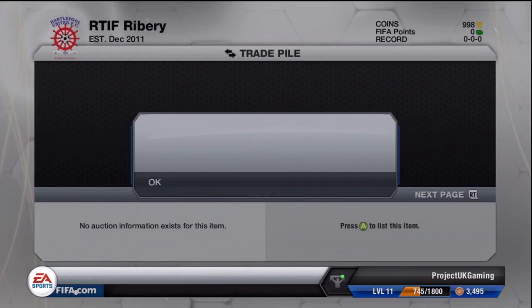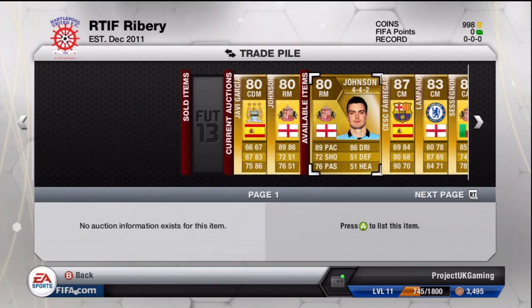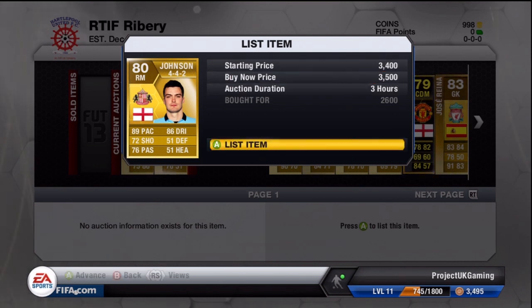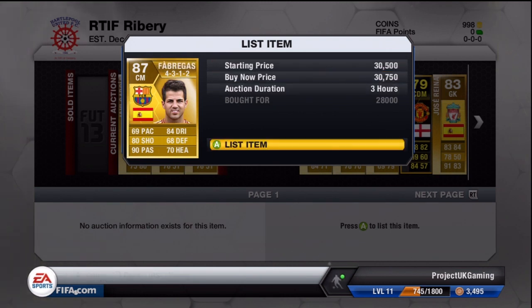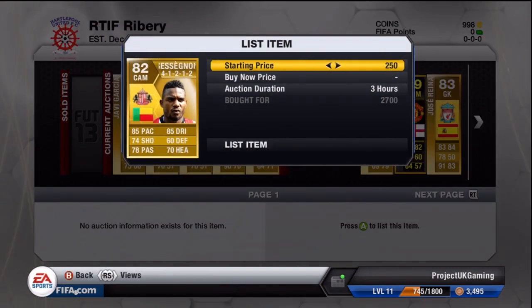Going into the next set, I've got Fabregas, Lampard, Reina, and Garcia. Fabregas plays for Barcelona and he's Spanish, so a lot of people will want him to make a nice hybrid - maybe a BPL La Liga hybrid with someone like Arteta. It really does pay off trading with Fabregas. I also got Lampard as CM in a 4-4-2 - his default position is CAM so this was a good move. I think the cheapest CM was around 17k so I undercut that to sell quickly and easily.